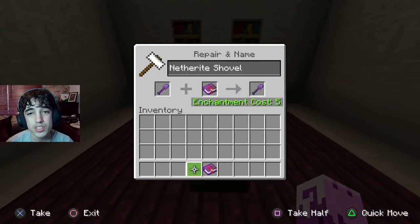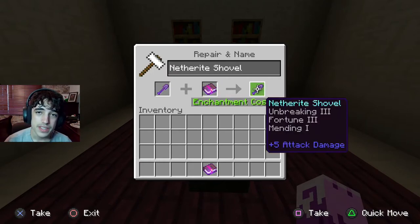The next enchantment you want to put on is Mending 1. When your shovel ends up being close to breaking, you can always just build an XP farm to get more durability by gaining XP. I have a few XP farms on my channel and I will leave a card at the top right corner of the screen for you guys to go watch one.